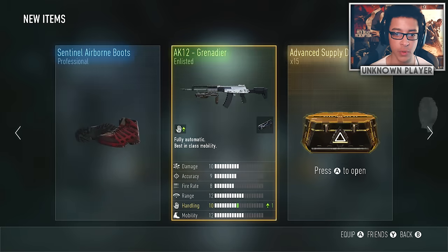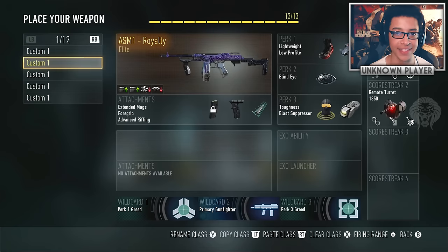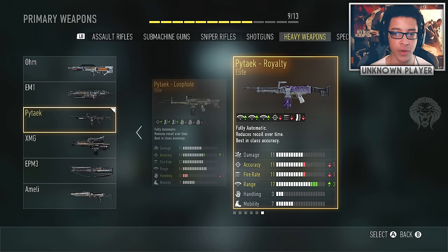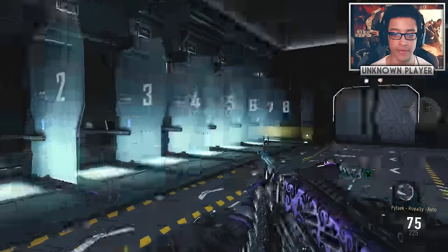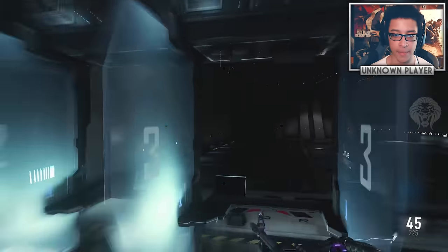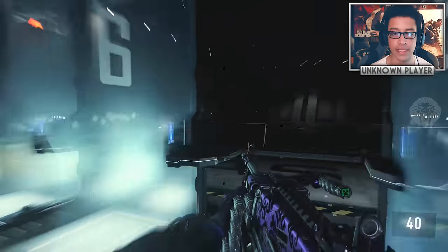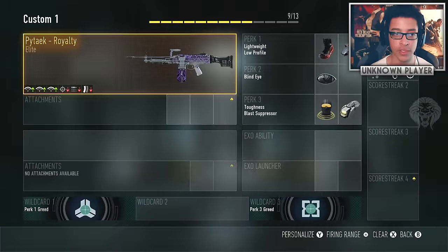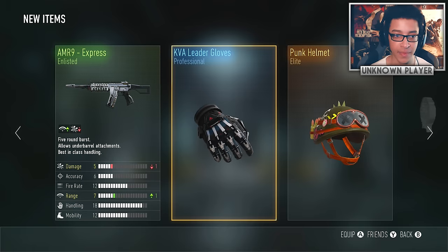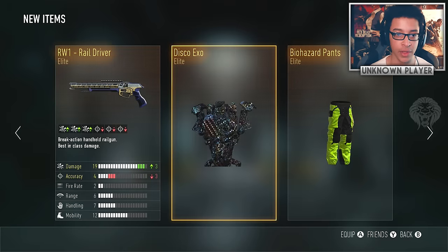We haven't gotten much great stuff on weapons so far, but then we got the Pytaek royalty! I don't even know how many royalties there are in the game — I think ten. Let's put this one on. I'm nearing the full royalty collection — I think the only ones I'm missing are the TAC 19 shotgun and the M1 Irons, so I've got about eight out of ten, which is crazy.